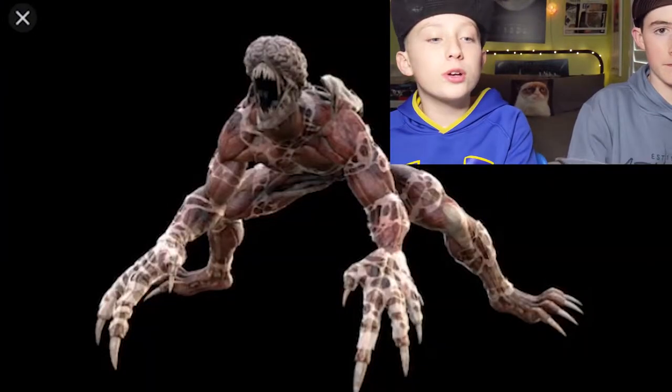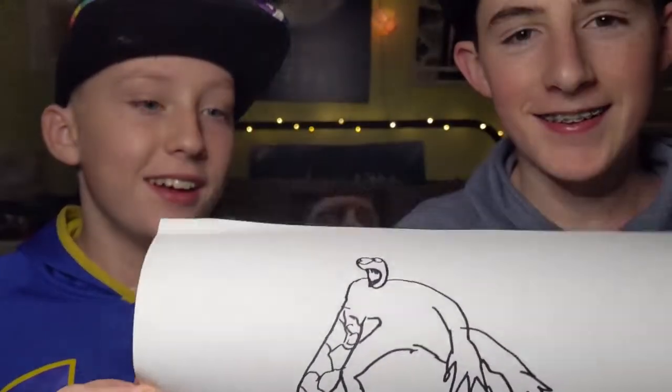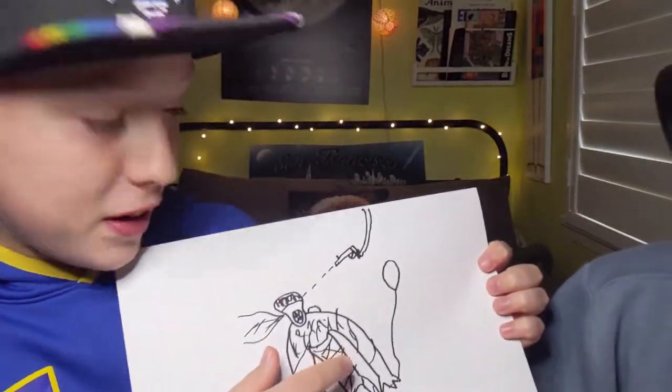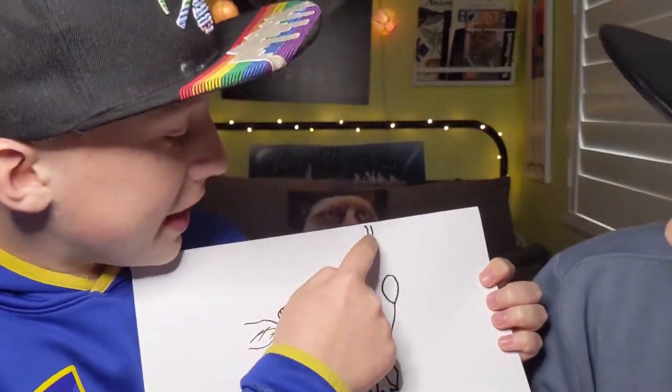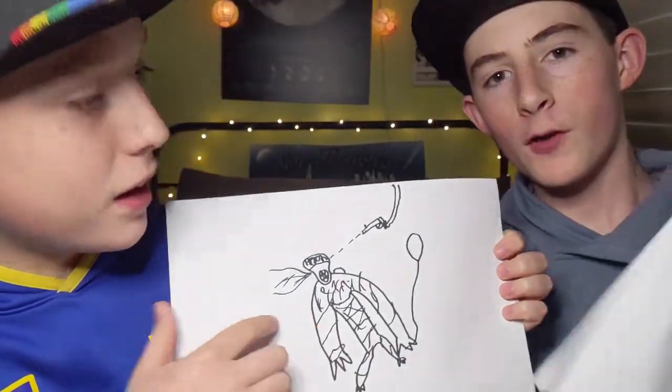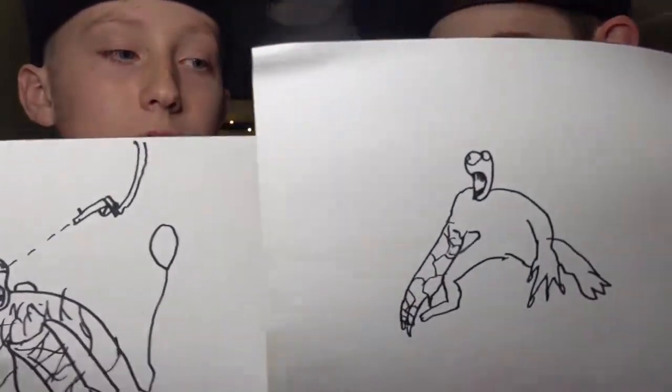Five, four, three, two, one — stop! You show yours first. So that's the picture we're trying to make, and this is what he made. That's so good! I added a bit of stuff — he's holding a balloon, and that's Leon holding a gun and shooting him because we killed him. That's incredible. Look at my Licker! Who do you think is better? There's our Lickers. On to the next one!